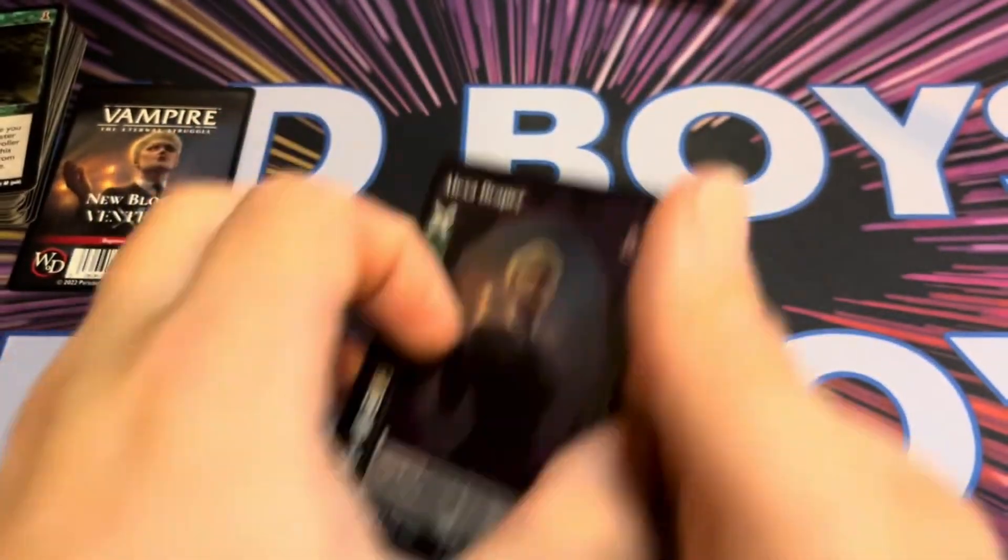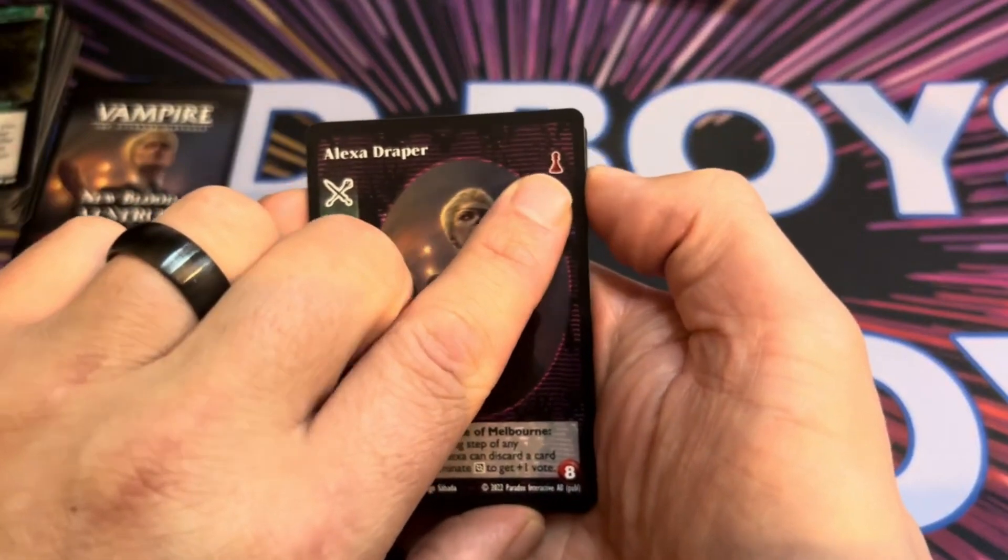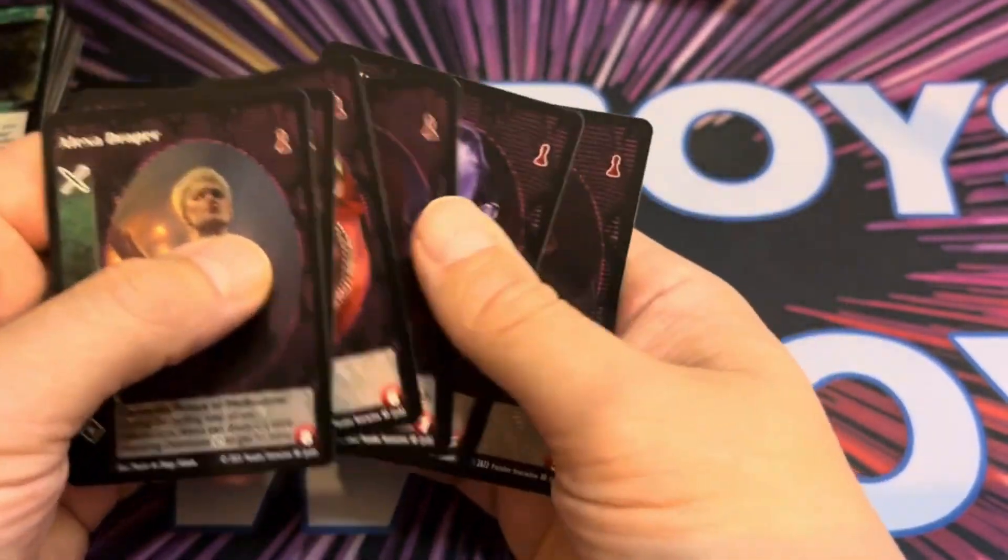I'll just put the library cards to one side and we'll start with the vampires in the crypt. All the cards have this symbol here and that is just the Newblood symbol.